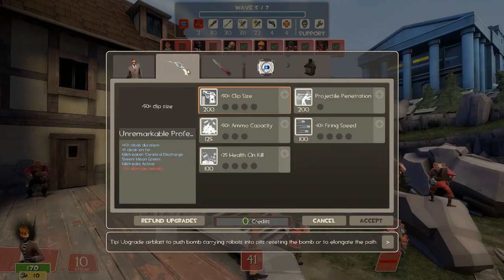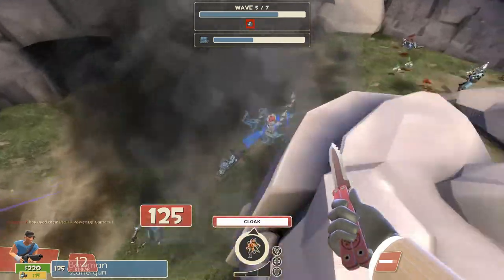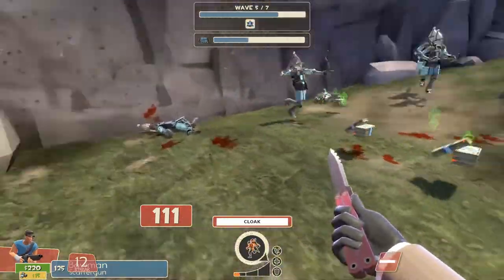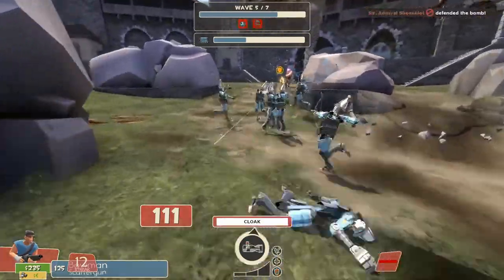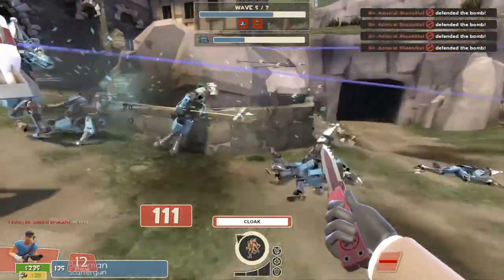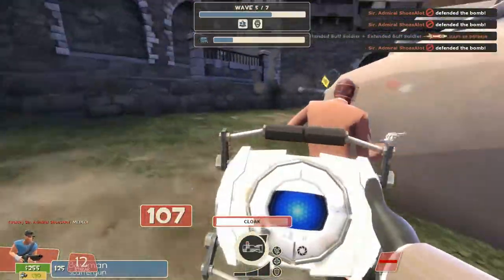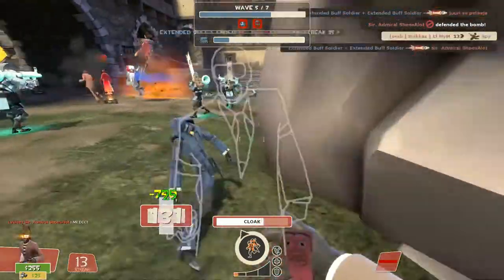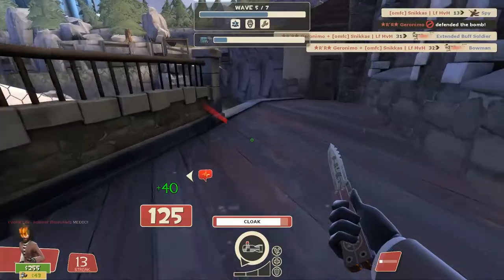For upgrades: first upgrade movement speed and jump height. On the second wave, upgrade Electro Sapper range at least once so you can take out medic bots. If medic bots are crowded behind a giant bot, zap them once, then stab one, two, or maybe three if you're fast enough, then get away, disguise, let yourself get killed with the Dead Ringer, and attack again. Repeat until every bot is gone.